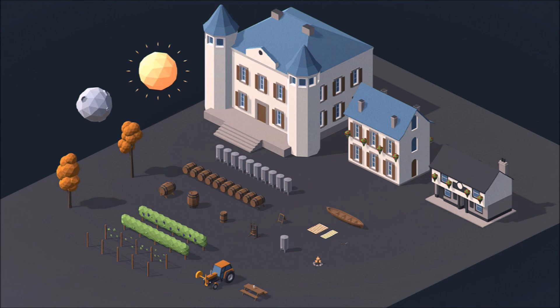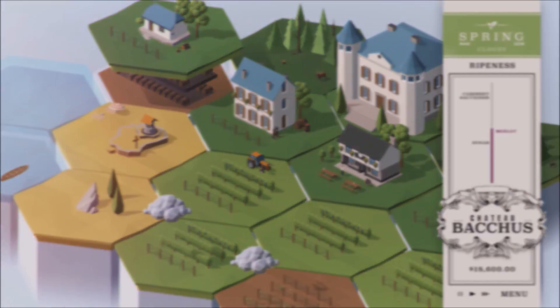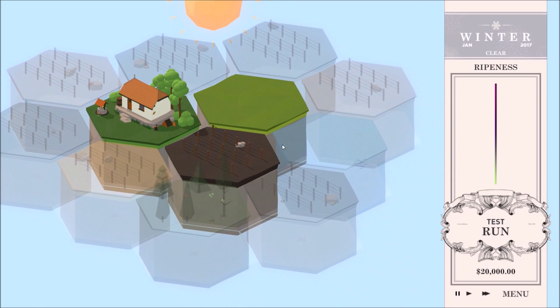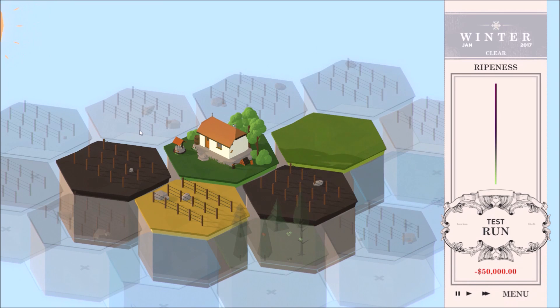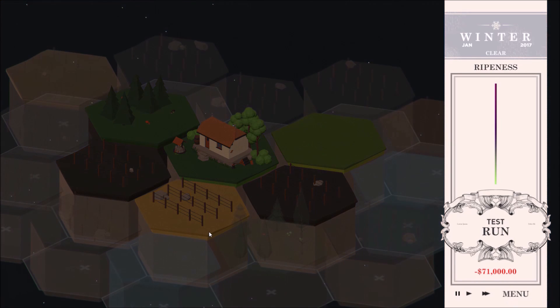Our 3D designer, Pavel, made some pretty awesome low-poly models, and we rebuilt the prototype around them. We were also busy developing the new mechanics that came with the hexagonal tile system. We're working on the tile purchasing system, where players can expand their vineyard by buying adjacent tiles. The adjacent tiles are generated randomly, but we've included a feature where players can re-roll the tile type until they get a tile they want. However, that's going to cost money, so players have to balance the pros and cons of re-rolling.